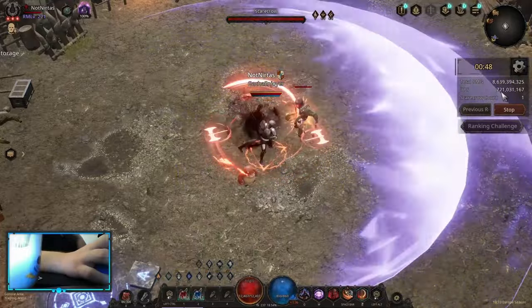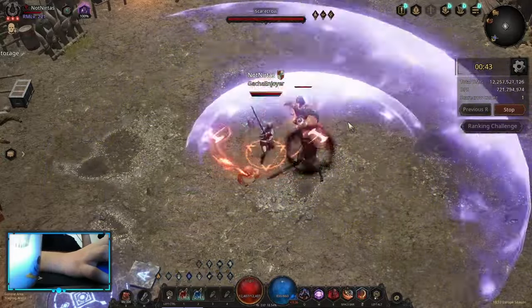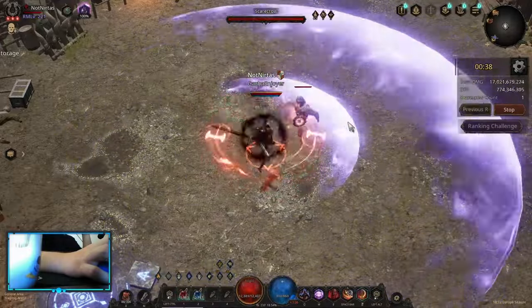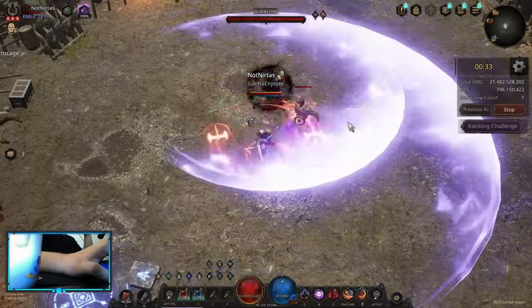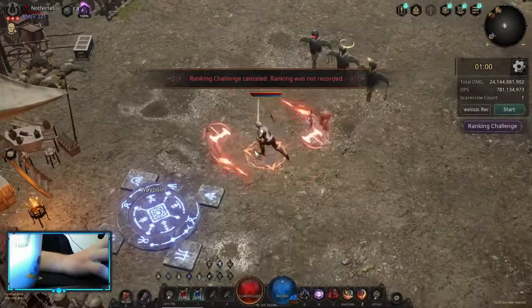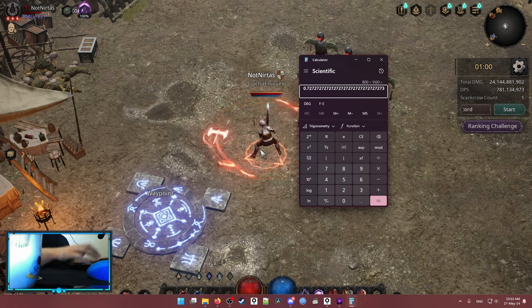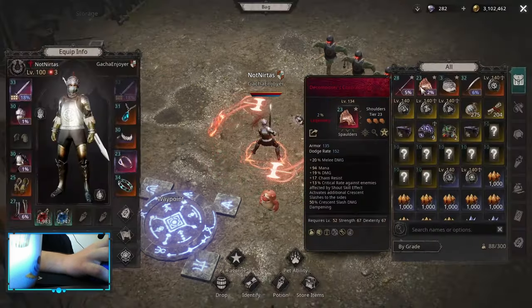I was doing 1.1 billion, and without the shoulders I barely do 700 million. So you have to use those shoulders — you can't pick up any other shoulders that are going to give you that much damage, plus it adds an insane amount of map clear. We can do some math: 800 divided by 1.1 — those shoulders are basically 27% amp. It adds 27% overall damage to your build.